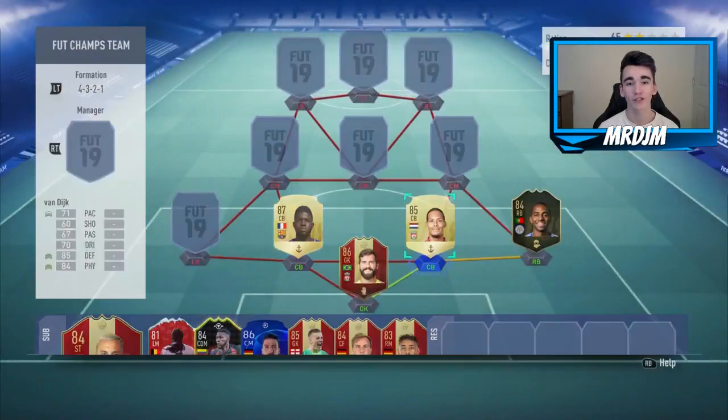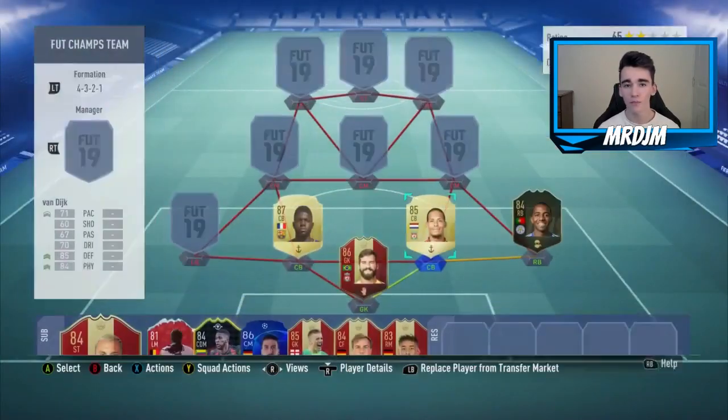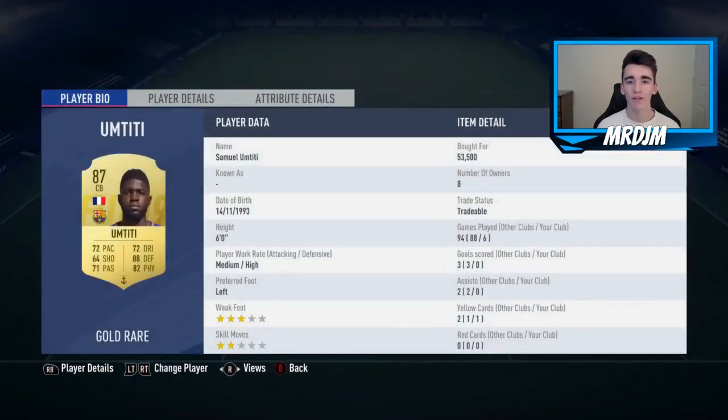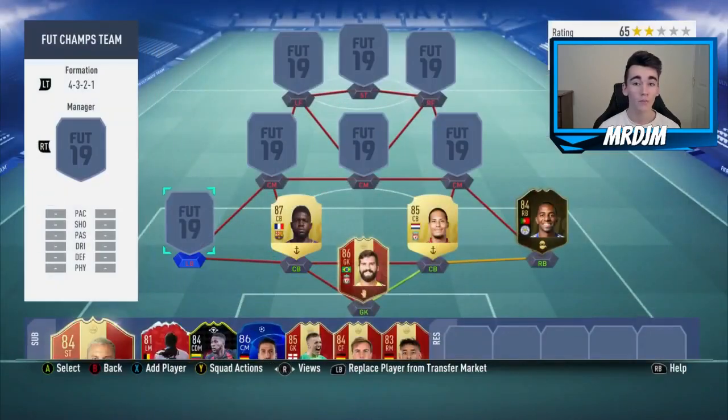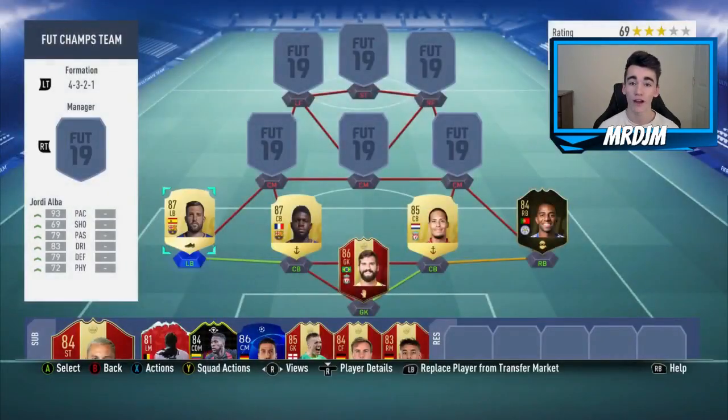Moving on to the two central defenders, starting on the right-hand side with the 85-rated Virgil van Dijk, who I bought for 155,000 coins. Van Dijk is just such a great centre-back — he's got a bit of a presence about him and you feel like you're not going to concede with him at the back. Alongside him we have got Samuel Umtiti, who I bought for 53,500 coins. I think he's such a complete central defender — very composed on the ball, really solid defensively, and him and Van Dijk were great for me at the back.